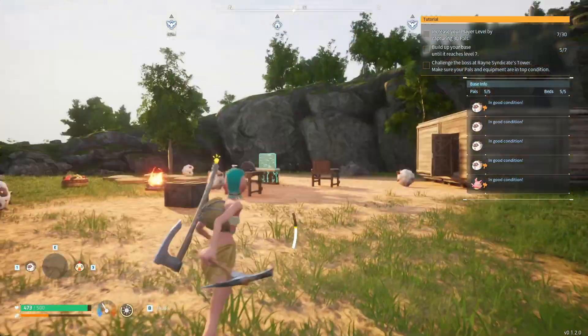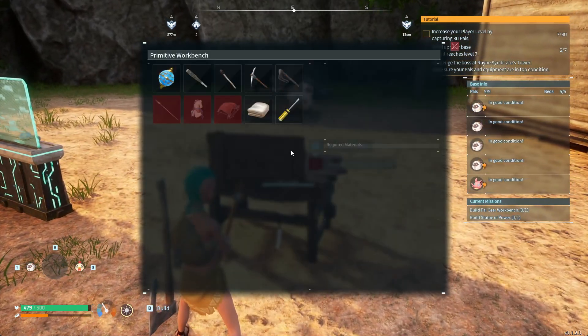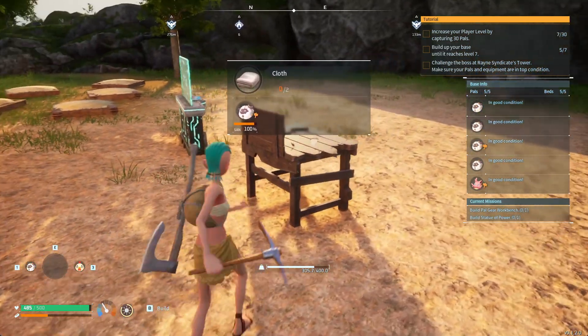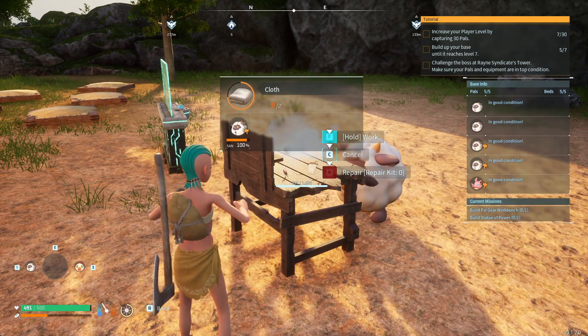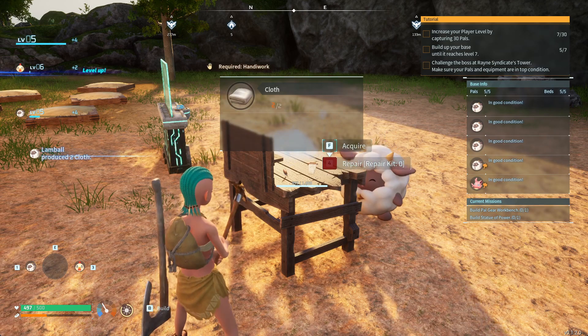I want to show you how to get cloth. To get cloth, you need to go to your workbench and craft it using wool, which you can get by killing the sheep pals. If you don't have the option to make cloth, you need to unlock it in your technology tab, and then you craft it at a workbench.